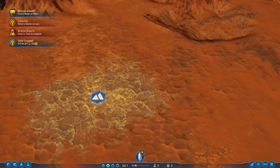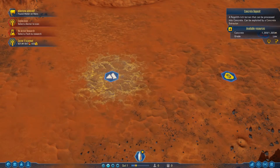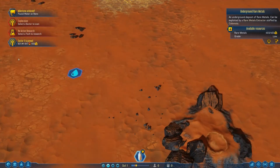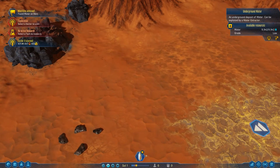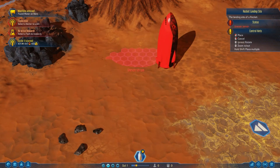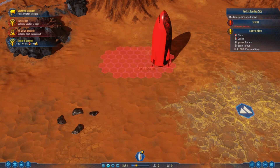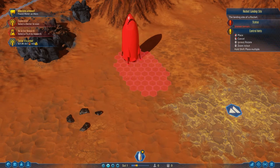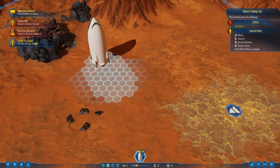Let's explore the landing area. Right here I believe these are concrete deposits, and we have concrete deposits here as well. Then there's a rare metal, an underground metal deposit, and we have water down here. I think if we land around here, that should be a good spot.